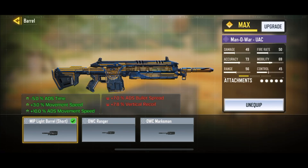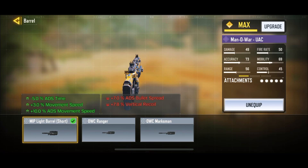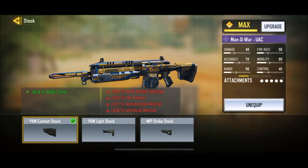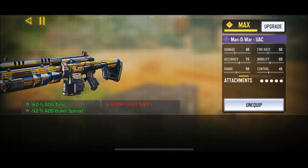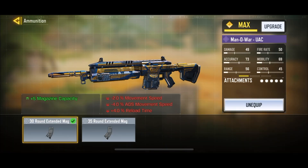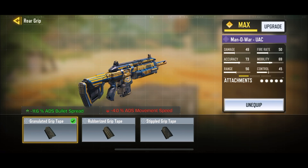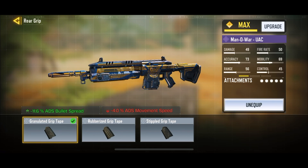Alright, so for my loadout: I've got an MIP light barrel short for ADS speed, movement speed, and ADS movement speed. YKM combat stock for ADS speed. OWC laser tactical for ADS speed and ADS bullet spread accuracy. 30-round extended mag for magazine capacity. And finally, granulated grip tape for ADS bullet spread accuracy.